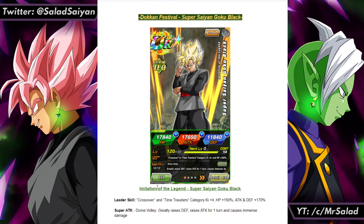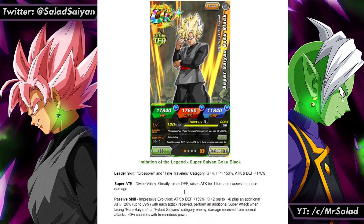I put Ki plus 4 for both of these: HP 150, attack and defense plus 170. Pretty standard, except it's a new crossover leader with a huge boost that isn't a hero's card. Super Attack — I went with a raising defense stacker, like every Goku and Goku Black card in existence, defensively oriented. Raises attack for one turn, causes immense damage. The main focus is him stacking his defense greatly with each attack.